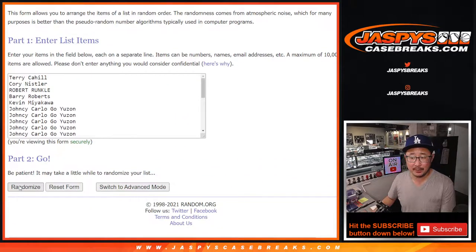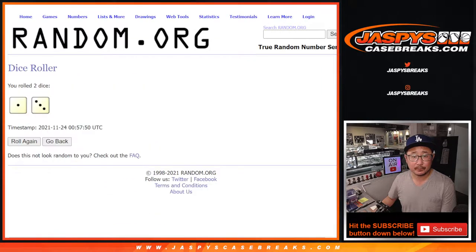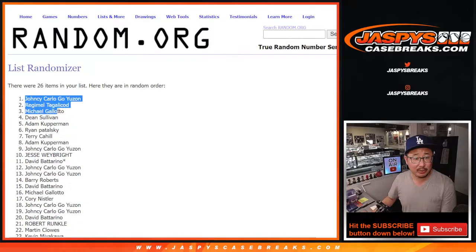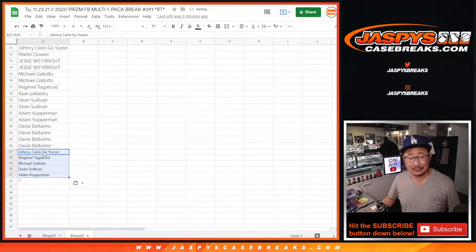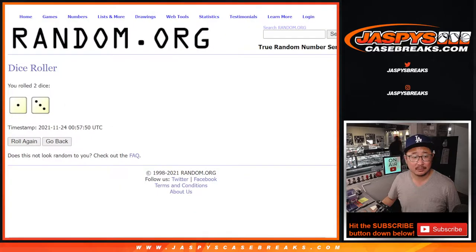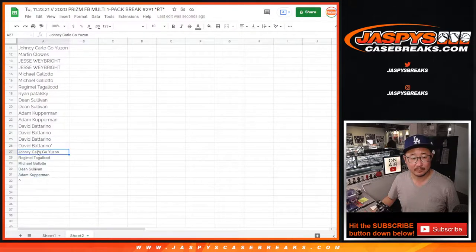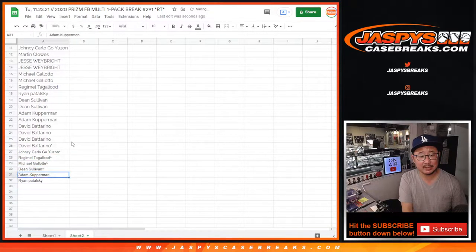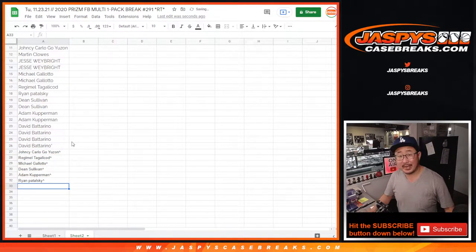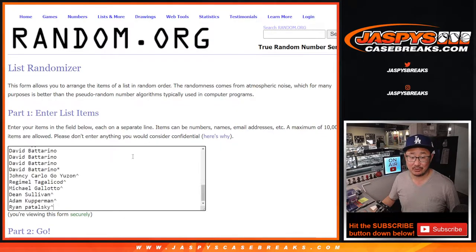Top five after four rolls. After four times: Yanty, Regimel, Michael, Dean, Adam — extra spots for you, which means extra odds. Top six actually, and Ryan as well. So extra odds and extra opportunities for you to not only get something out of this pack, but more importantly, slightly extra odds to try to win one of those mixer spots.